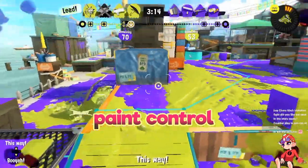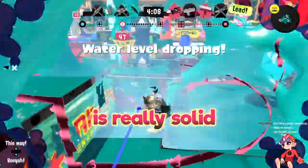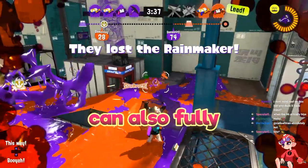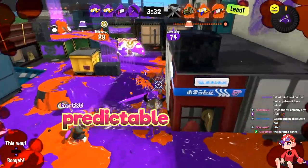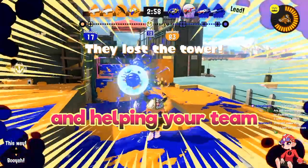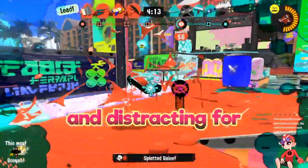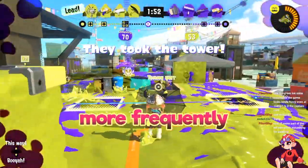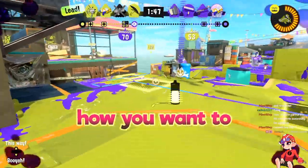Undercover is pretty well-rounded — its ink efficiency is really solid so you can shoot for a while before running out of ink, and its paint output is very good. The weapon can also fully take advantage of jumping because you don't have a lot of shot spread and you have a shield to cover a predictable descent. This means Undercover can be played both more supportively, painting the map and helping your team in fights, and aggressively, by picking good 1v1s and distracting for your teammates. As you learn the weapon you can switch between these two playstyles more frequently, but when starting off you may favor one over the other.